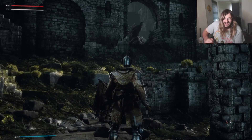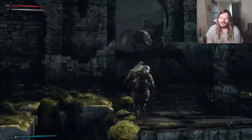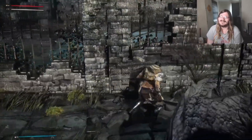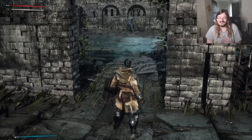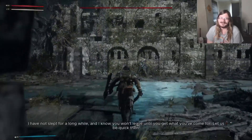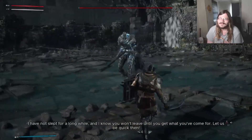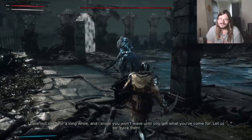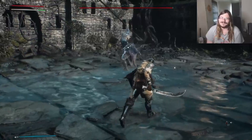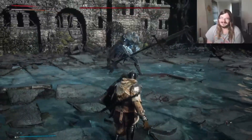Hello, everybody! I am Mowler West, and this is Bleak Faith Forsaken, once again. Our first boss is right up these stairs, and I think I might be able to get him. It took me throwing my corpse at him many times to get him the first time around, but I think I know what you're all about. Conrad the Traitor. What exactly are you a traitor of, I wonder? What did you do to deserve the title of The Traitor?